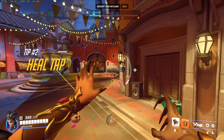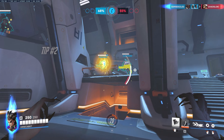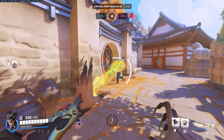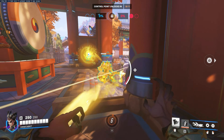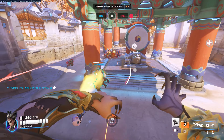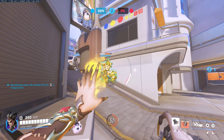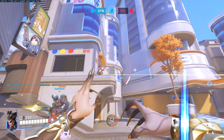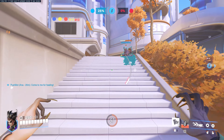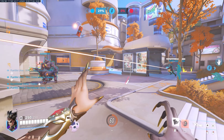The second tip is to heal tap your teammates to conserve your healing resources. If your teammates don't require heavy sustained burst healing, you can simply tap the primary fire healing button on them and let the lingering effect do the job, conserving your healing juice for when you really need it. This means you'll usually end up healing teammates for between 75–100 HP over 3 seconds with just that single split-second of primary fire healing.